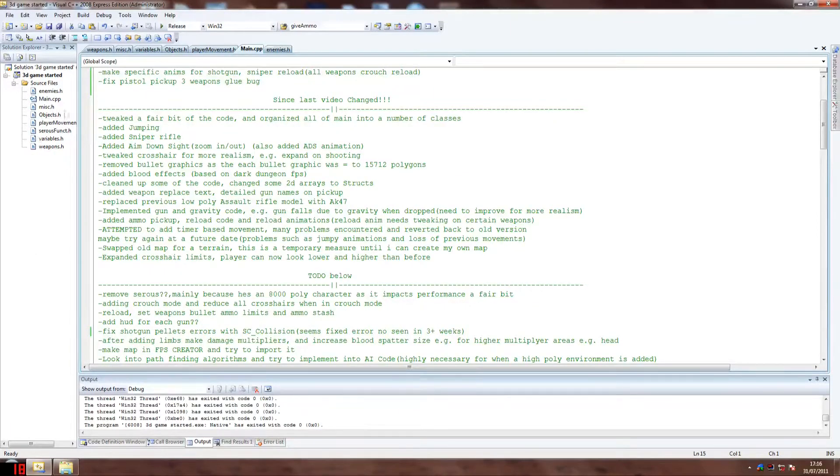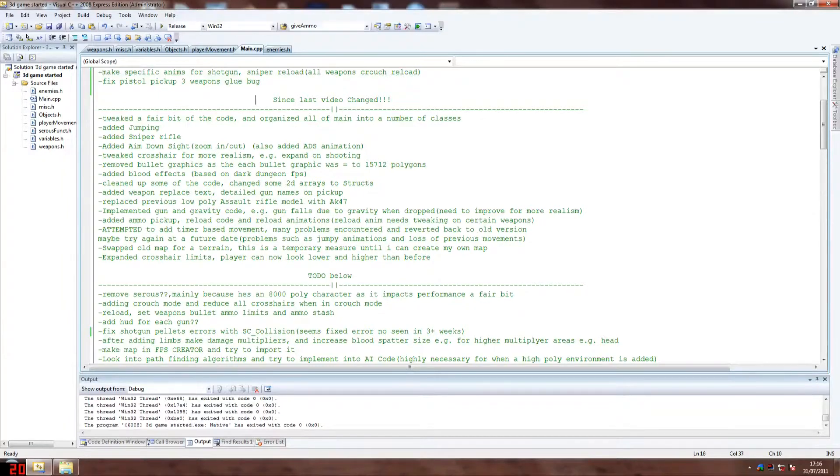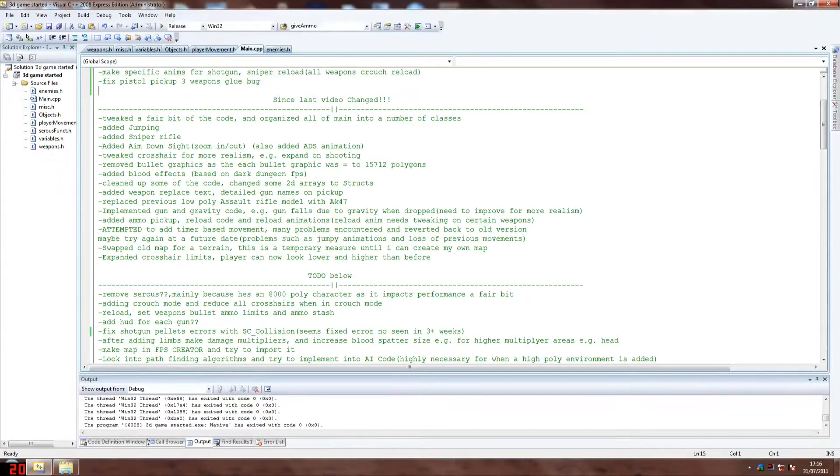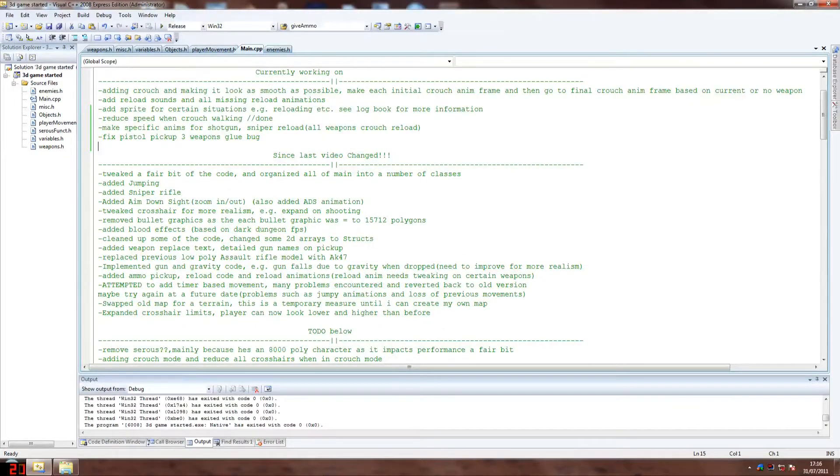So I put everything in classes, as you can see here. I've got a ton of classes now. Obviously that's because I had about 3,000-ish lines and when that goes up a bit more you're going to have problems, because every time you want to see something it's going to take you ages. It's better because everything is more organized. So here's some of the stuff I've added since last time.